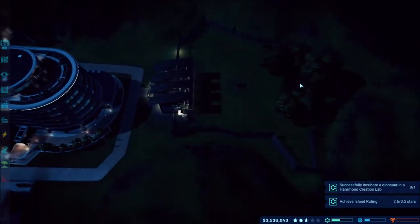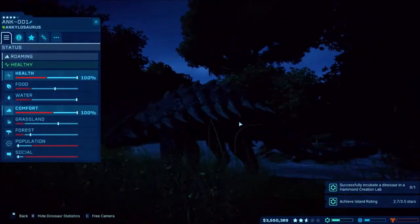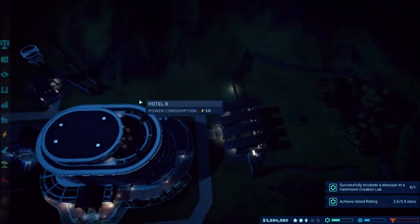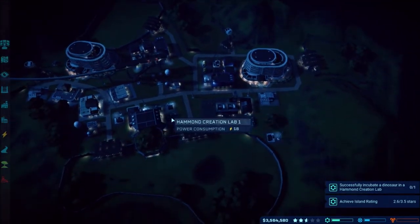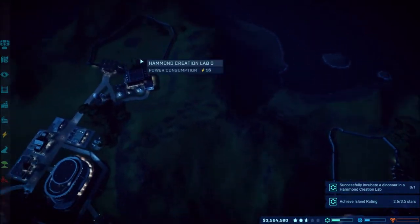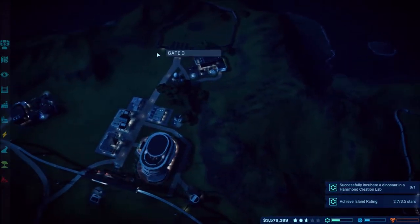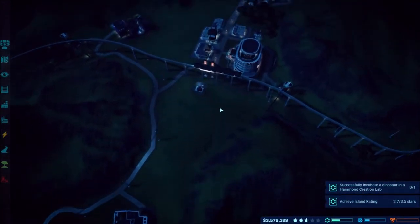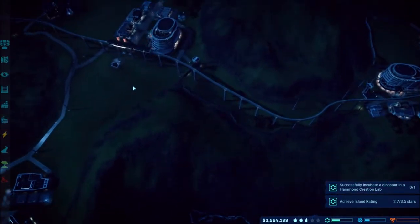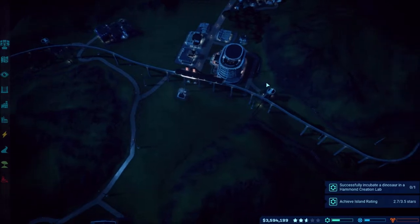I put in two new fences over here for dinos — a heavy fence probably for a carnivore and a lighter fence for herbivores. I got rid of the Diplodocus because I need this space for the mission we're doing today and it wouldn't fit or be happy in either of the new fences. Over here I made a little fence and put in an Ankylosaurus, and we'll add more Ankylosaurus-type animals once we get more money going.